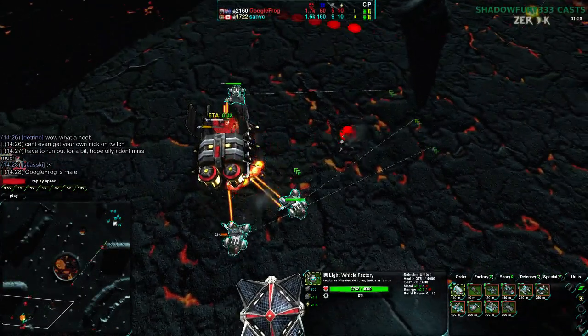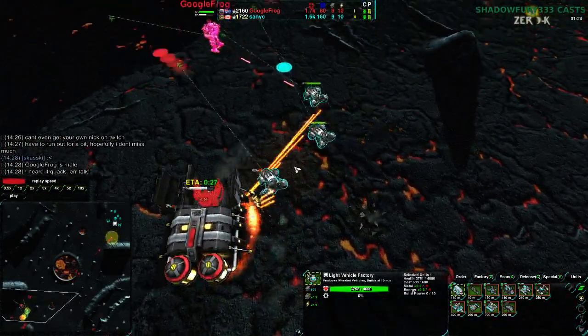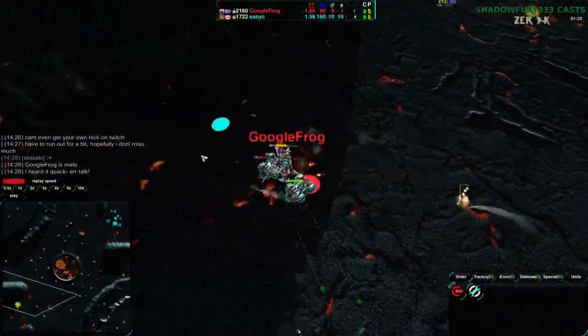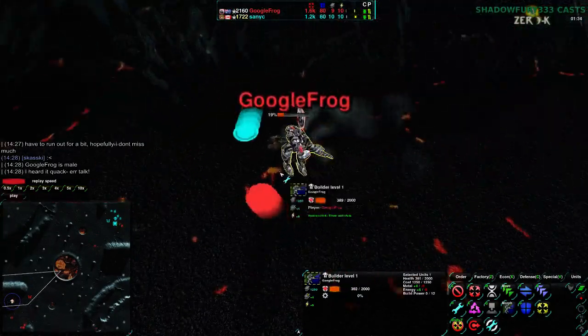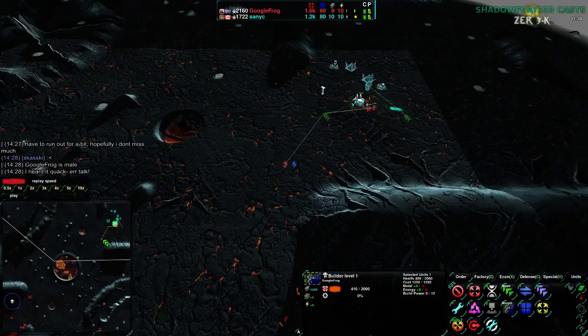The Scorchers are coming in very quickly, getting rid of the Cloakie factory. Getting rid of the Cloakiebot factory — Cloakiebot's down, going for a calm dive. Actually, that can be successful... no, it's not going to work out. Not completely, but it gets frighteningly close. Googlefrog's Cloakiebot factory is down.